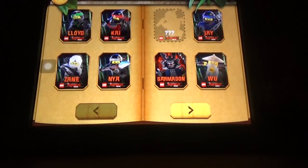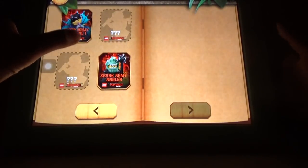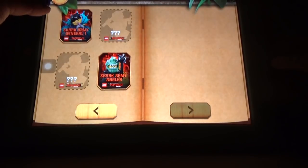And see some stickers. There's Lloyd, Kai, Zane, Naya, Garminan, Ryu, Jay, Shark Army, Angeler, Shark Army Junior — one.